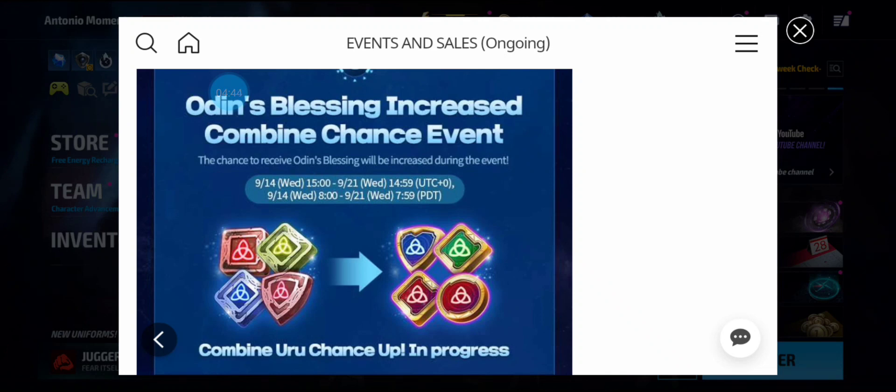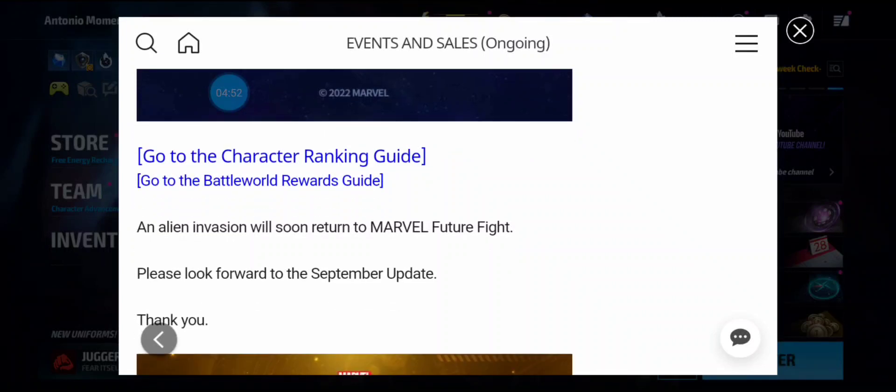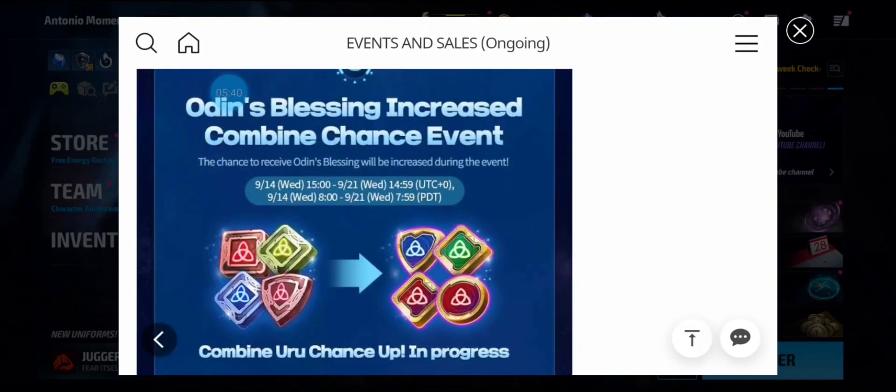Here's the spicy thing: as you can see it says 'An alien invasion will soon return to Marvel Future Fight — please look forward to the September update.' So they're giving us a hint at the next update. It could be a lot of things — I wouldn't say the Skrulls because we already have Super Skrull — but maybe a new Venom, a Tier 4 Venom, which would be pretty awesome, or a new uniform. We're getting ready for the September update.